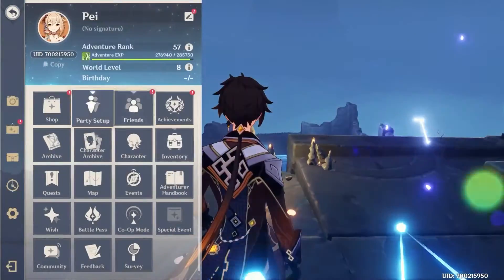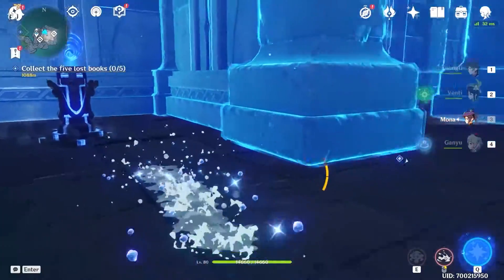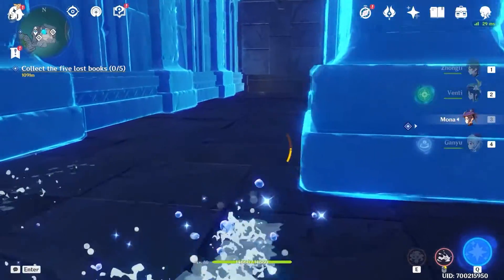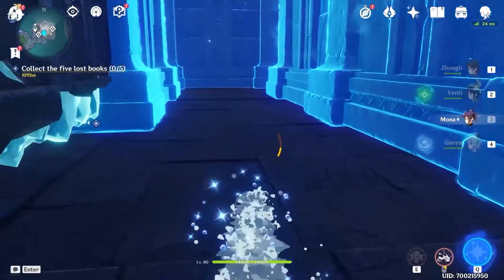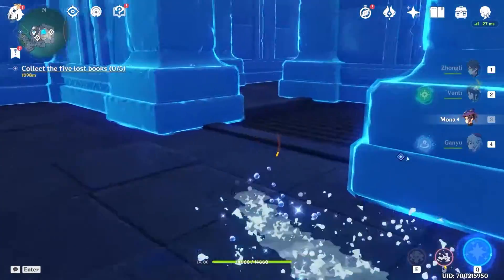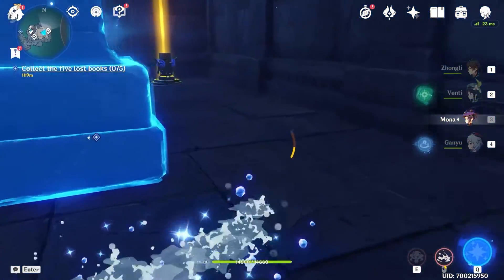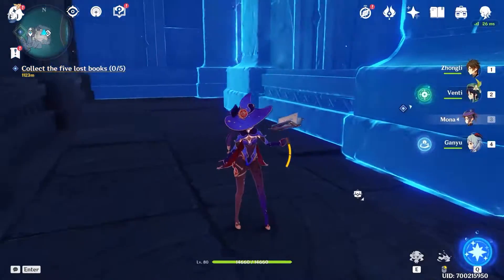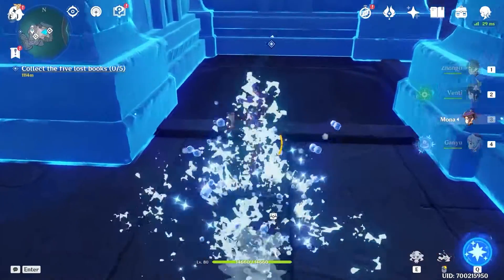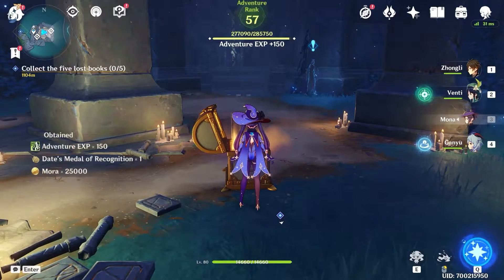Here we are going to need a Hydro character. So let's come down here and we are going to need to activate a few pillars. Here's the last one. After that, the gate in the middle will open up. So let's go down here and open up this chest, and here you will receive a quest item.